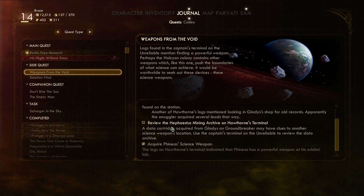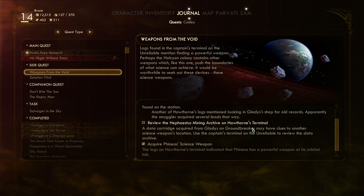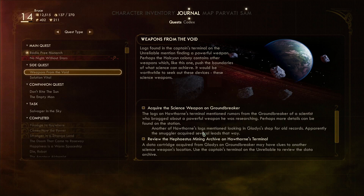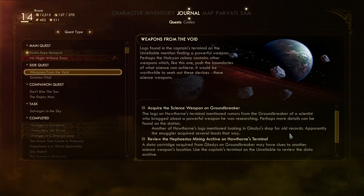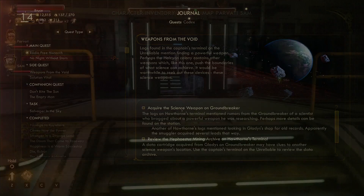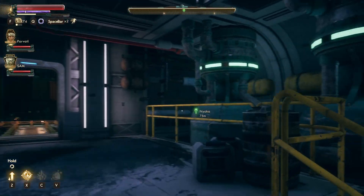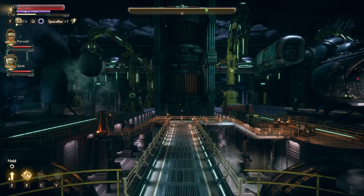Hawthorne's terminal — review the Hephaestus Mining Archive on Hawthorne's terminal. So I've got to do that when we get back to the ship. And Gladys' shop for old records — I think these two might be related. Let's go back to the ship. See ya, Phineas — thanks for all the loot, and the shrink ray. Nice talking to ya, buddy.